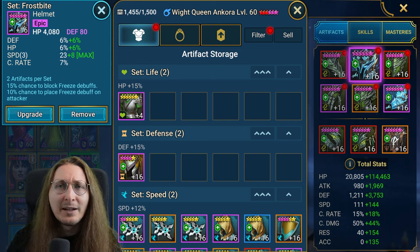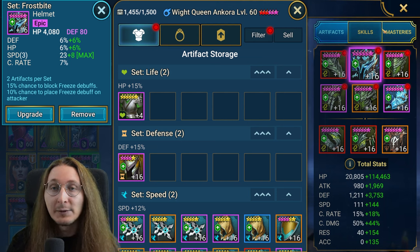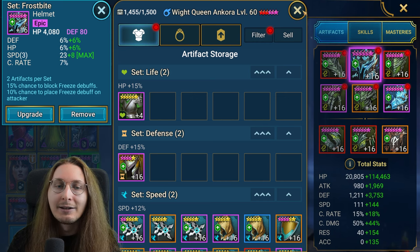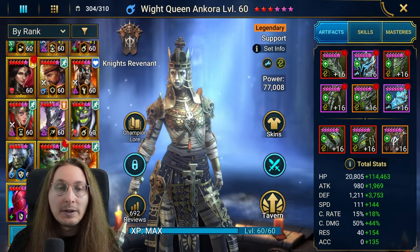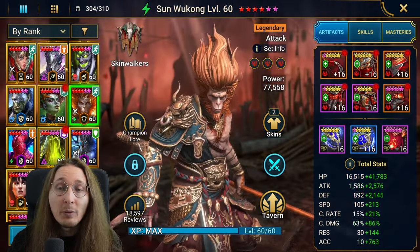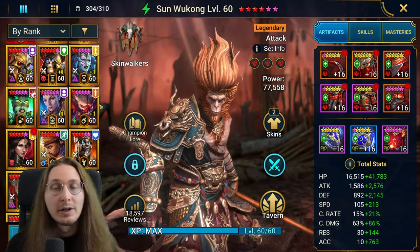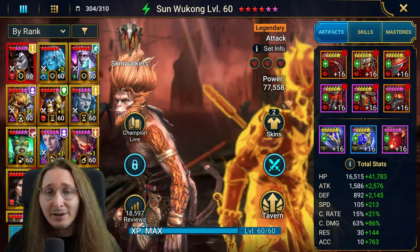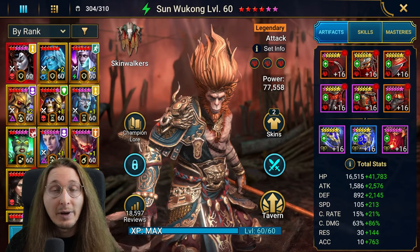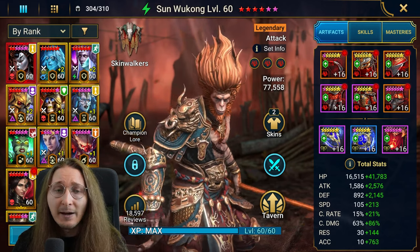Why is Frostbite more relevant now than six months ago? It mainly has to do with the meta changing a lot in arena. In live arena and classic arena alike, there are so many buff strippers in the meta right now. Many of the most popular champions are buff strippers — for example Wukong is very popular both as a nuker and support, and he does buff strip, meaning you can get rid of immunity and land the debuff.